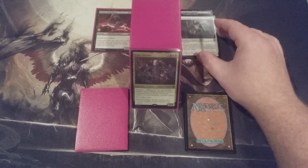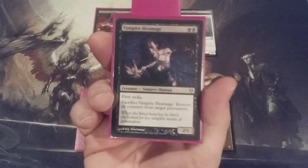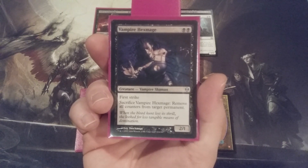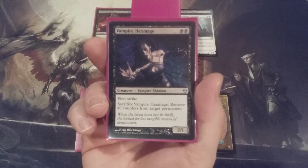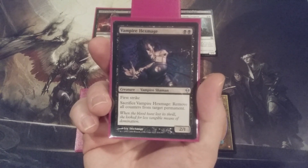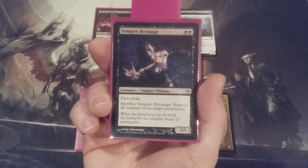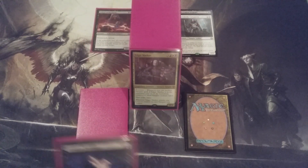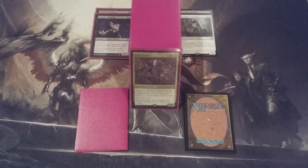With this team-building creature going into the deck, coming out is going to be the Vampire Hexmage. Notice the mana value: 2 black, so it's still 2 mana versus 2 mana. Except this Vampire Shaman is a 2/1 with First Strike that we can sacrifice to remove all counters from target permanents. Yes, we could use that to get rid of some Planeswalkers and other problematic permanents on the battlefield, but when we're talking about team-building for our vampires, the Charismatic Conqueror is going to trump the Vampire Hexmage each and every time.